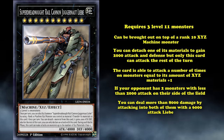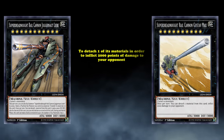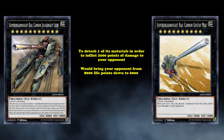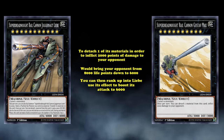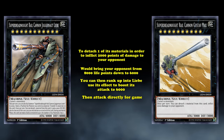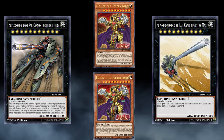Or, if your opponent has a clear field, you can deal exactly 8,000 points of damage if you go into Super Dreadnought Rail Cannon Gustav Max first. Gustav Max is a rank 10 Xyz monster which has the effect to detach one of its materials in order to inflict 2,000 points of burn damage to your opponent, which would bring your opponent's life point value from 8,000 down to 6,000. You can then rank up into Liba, use its effect to boost its attack to 6,000, and then attack directly for game. And because Super Dreadnought Rail Cannon Gustav Max just requires any 2 level 10 monsters as its materials, any deck which has access to level 10 monsters has an OTK in their pocket thanks to this combo.